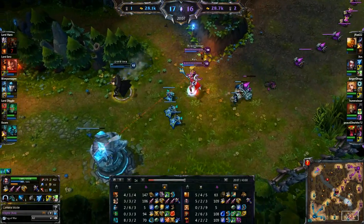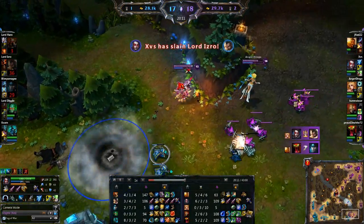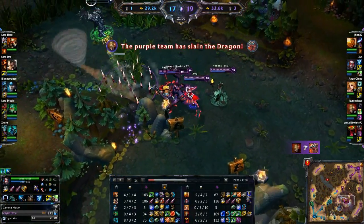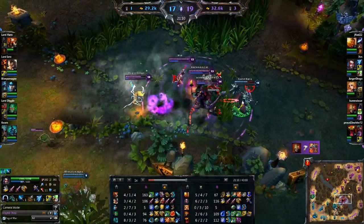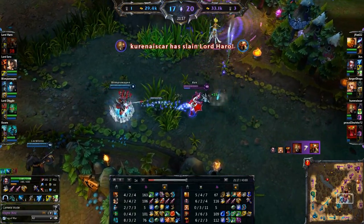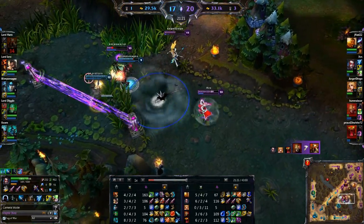If they're really heavy CC — like if they have a Skarner or something — I'm definitely going to go for a QSS. But most of the time I'll just go for a GA, because if I die, the lifesteal I have is just crazy on Vayne. The lifesteal is amazing with Bloodthirster — you can lifesteal so well, and you deal so much damage. Once you die with GA, you can pretty much just revive, hit the enemies, and get all your HP back.